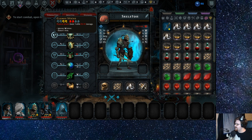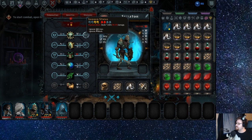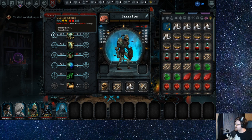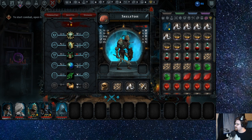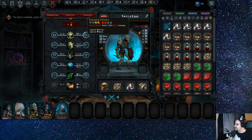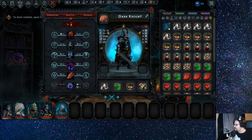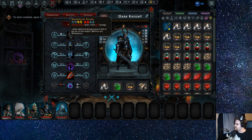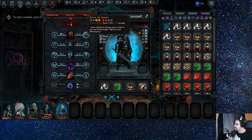A couple more. Ignores armor, doesn't miss — okay, these both ignore armor, that's really good, it ignores block. Doesn't miss and improves accuracy is kind of redundant — I think it's this one. And it also gets him a little more armor too, because this makes him more accurate but he's kind of a tanky boy, so I don't think it's super relevant. Let's just do that — I could have read through more but I'm kind of getting ready to scoot through this a little quicker.